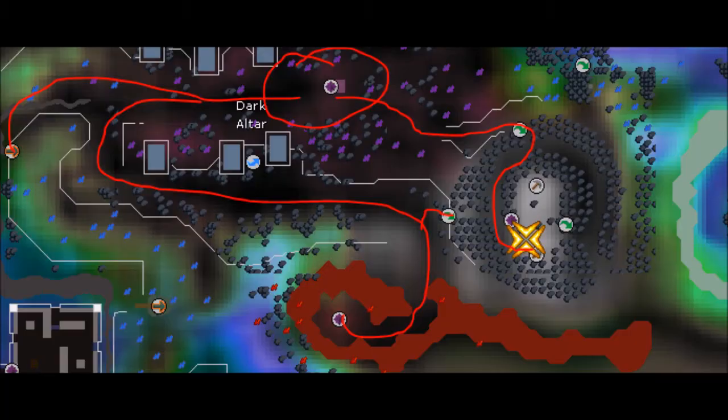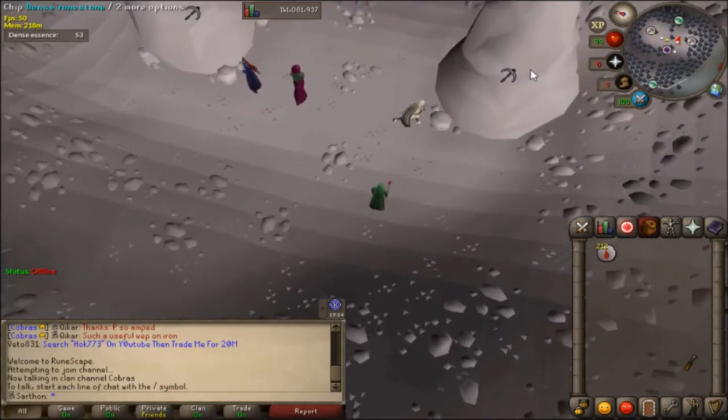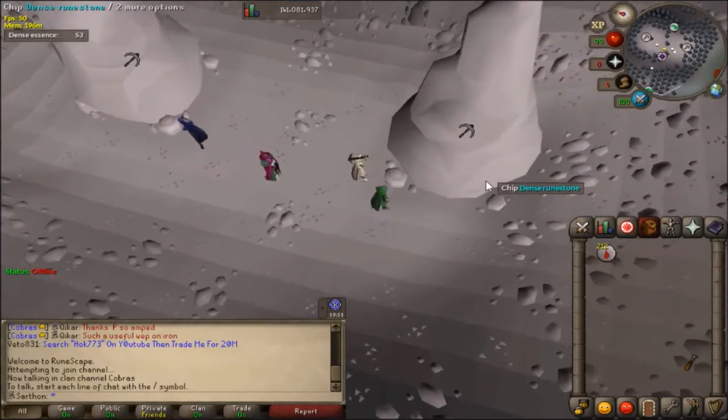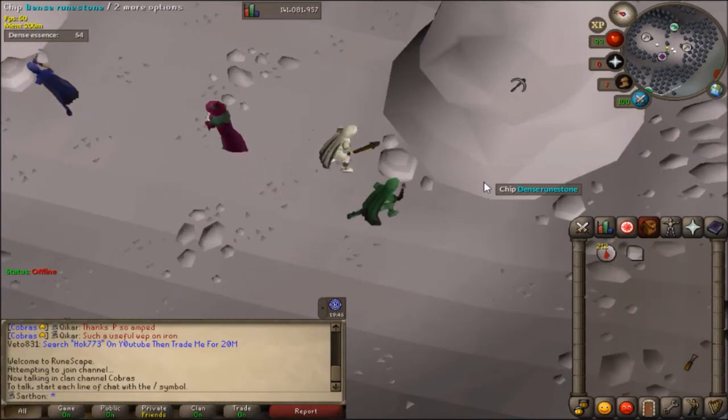Here's a map showing basically where you need to run: from the fairy ring to the dark altar, to mining the essence, and all the way to the blood altar. I don't cover soul runes but it's very similar - soul runes are at level 90-something Runecrafting, so I'm just focusing on blood runes in this video. Thank you so much for watching! If you're interested in my Ironwoman progression series, feel free to subscribe, and if you enjoyed this video give it a thumbs up. Good luck runecrafting!